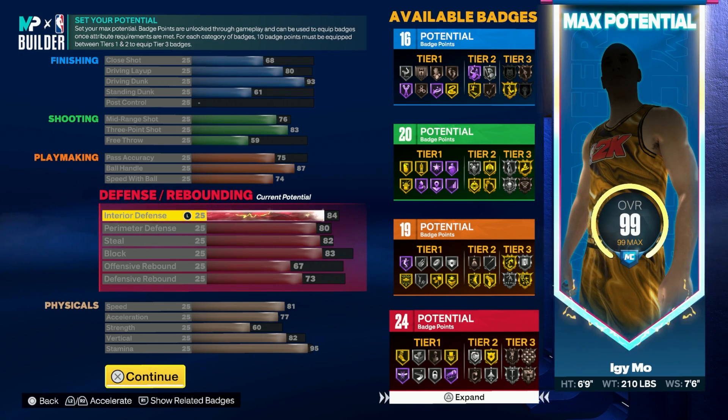Try to find a weakness on this build — you can't. Yeah, it has low strength, but I'm 6'9 with almost a max wingspan and 84 interior defense. Low free throw doesn't matter because I'm not playing pro-am. Low post control — I'm not a loser so it's irrelevant. There are literally no weaknesses. That's why I'm calling it a demigod. Badge-wise: 16 potential finishing, 20 shooting, 19 playmaking — I put all four plus-four on playmaking — and 24 potential defense badges.